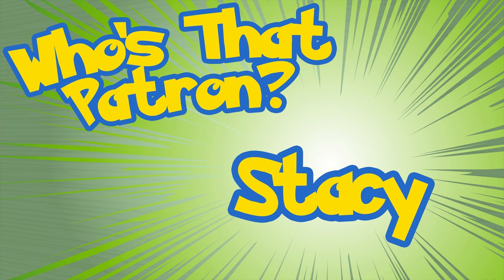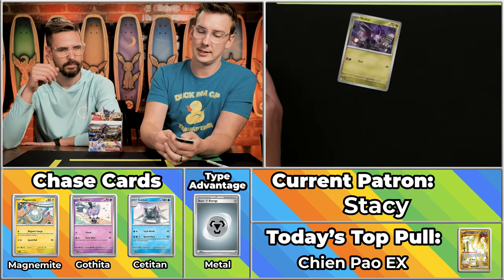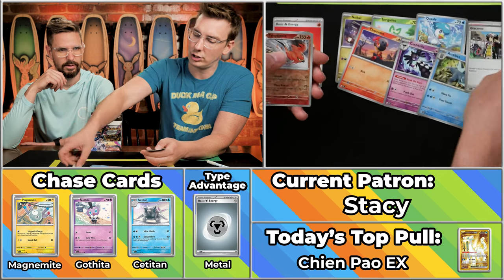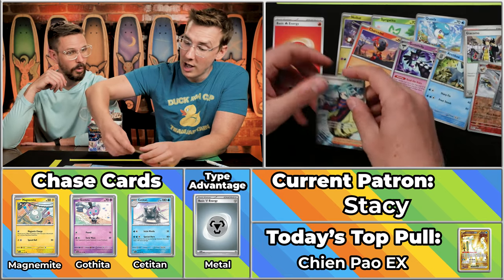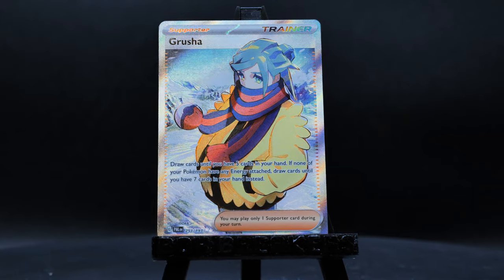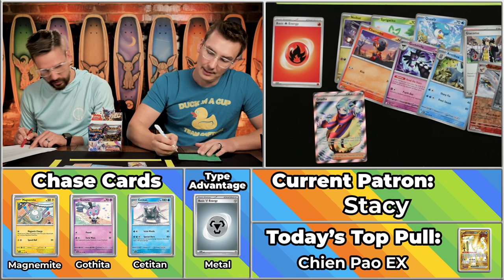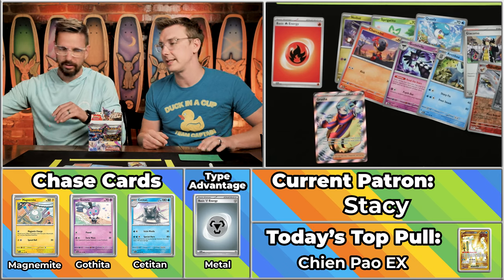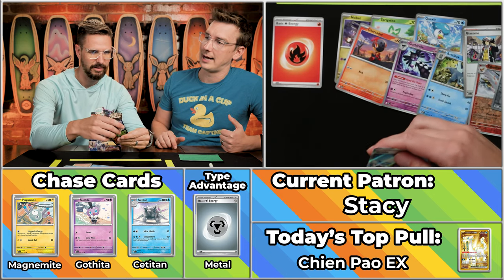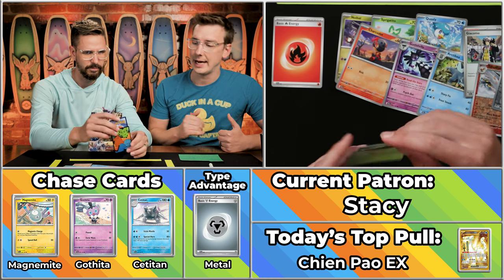Next up is Stacy, who came out of the gates with 12 points this season for Team Grass, who desperately needs some points. All points scored by Stacy will score for Team Grass. Fireball energy. The Noivat, the Quaxley, the Char Cadet, the Gothitelle, the Arctibax, the Giacomo, the Talonflame, the Fighting Olay, and a full art Grusha for Team Grass. $4.94 rounds up to five points — 17 on the season. 17 puts you in a tie with 11th place right now.